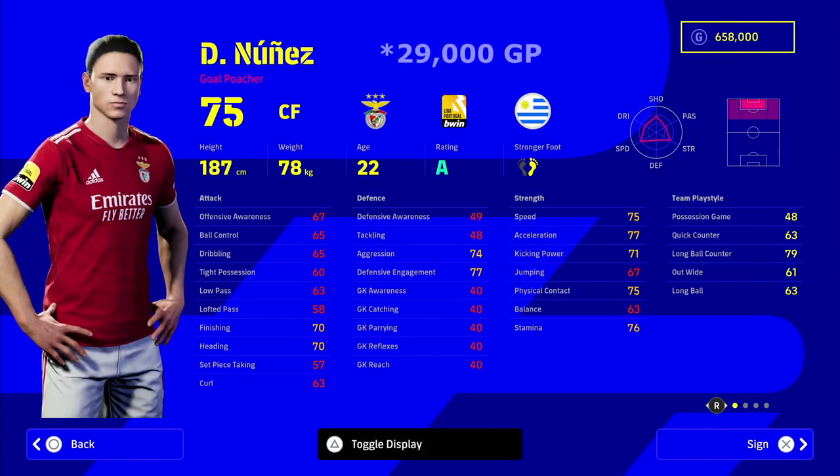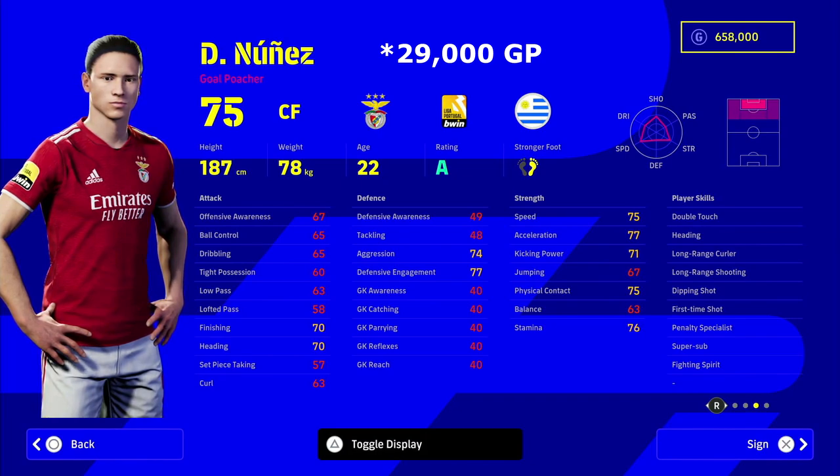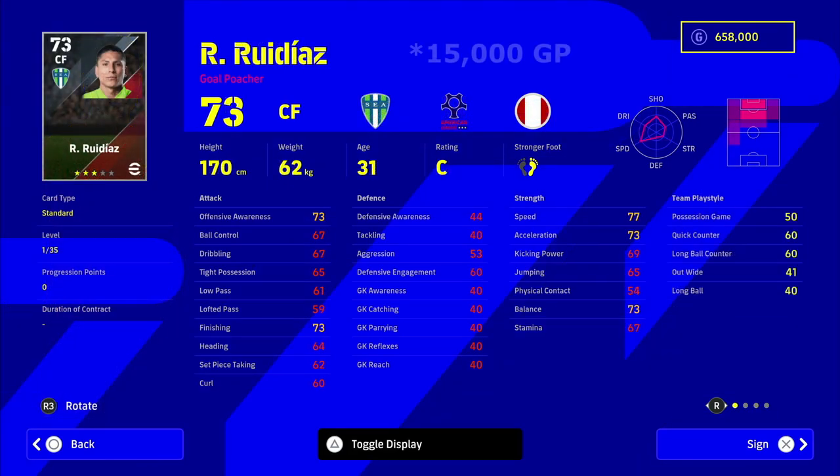Next up, a man that needs no introduction — Darwin Nunez. This guy I won't say is a hidden gem because everyone seems to be using him. He's on form and he's got stats in the mid-70s for pretty much everything you need for a center forward. He's 187 cm, he's got speeding bullet and long ranger, so he's the best of both worlds. He can attack and punish you against any position. He's also got super sub, so bringing him on as a backup striker — he can stick around for months if you train him right and is definitely worth having whether you start him or use him as a sub.